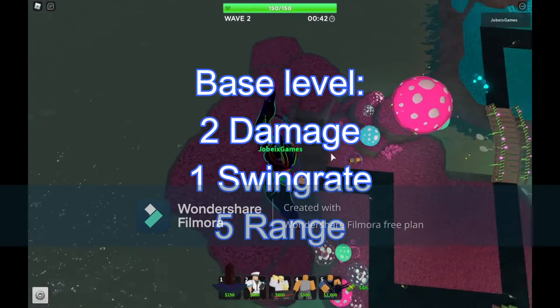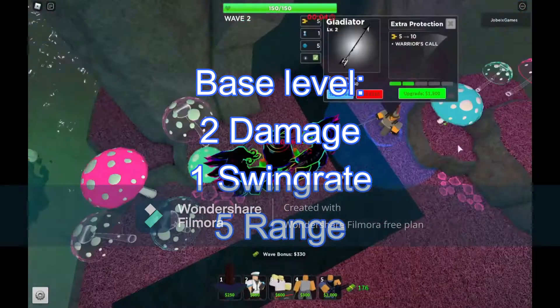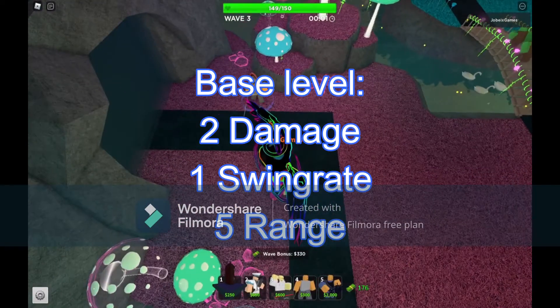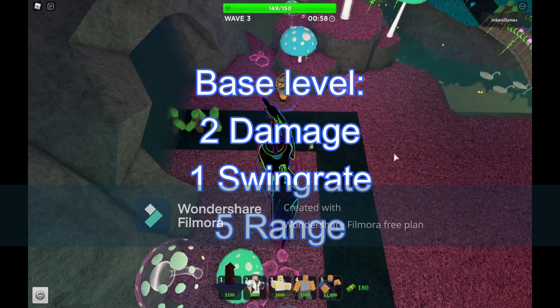The Sledger does more damage but has a slower swing rate — because the Gladiator has a swing rate of 1 at the start, meaning that's its fire rate.